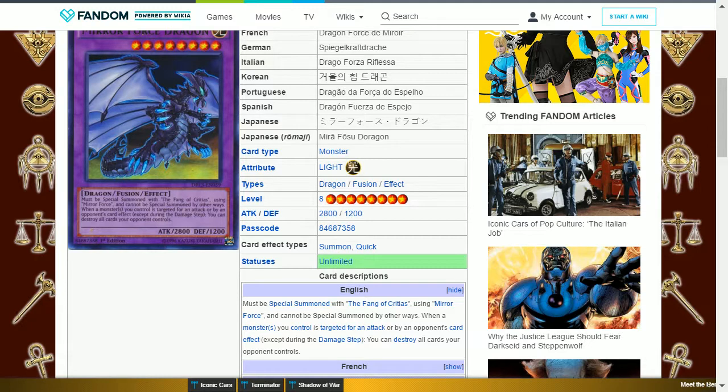The next card is Mirror Force Dragon. This is a light dragon fusion level 8 with 2800 attack and 1200 defense. It must be special summoned with the Fang of Critias using Mirror Force and cannot be special summoned by other ways. When a monster or monsters you control are targeted for an attack or by an opponent's card effect (except during the damage step), you can destroy all cards your opponent controls. This is like an improved Mirror Force as it wipes out all their cards, not just their specific monsters.